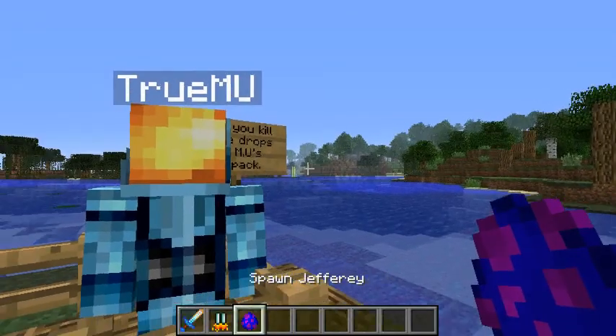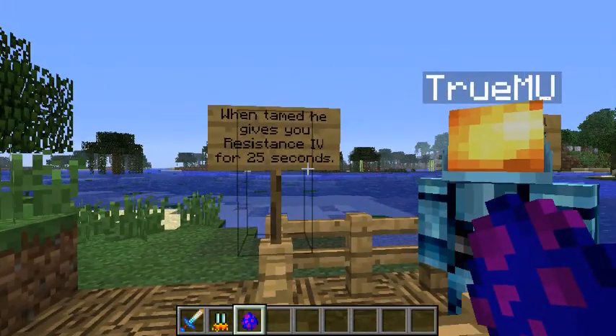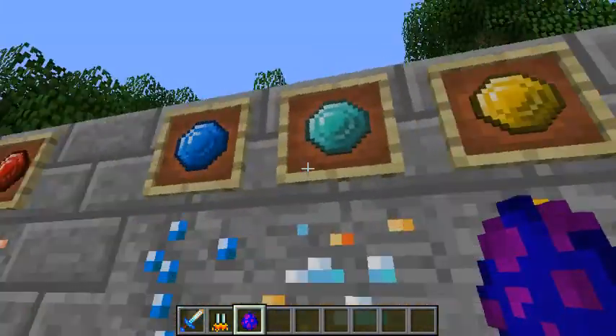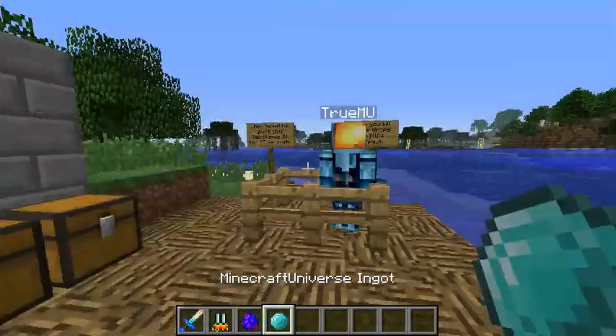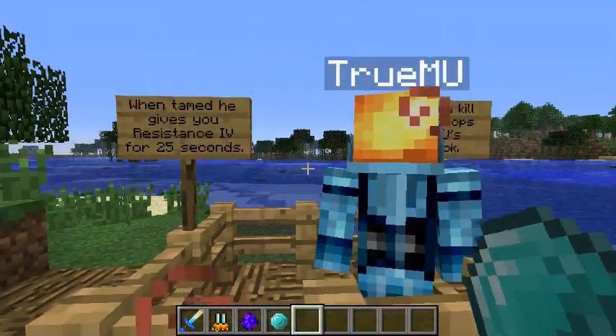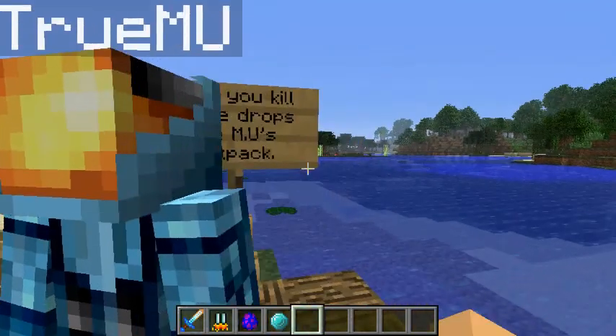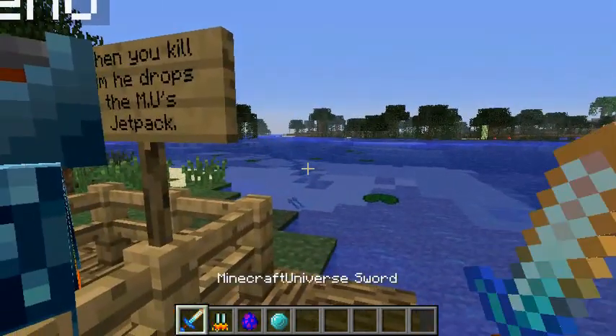So when you tame him, he gives you resistance for 25 seconds if you tame him with these. When you kill him, you should probably do that because they get annoying.